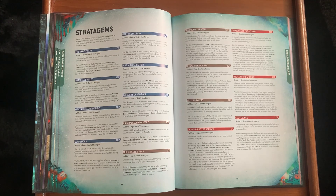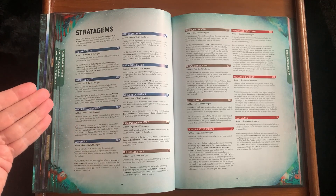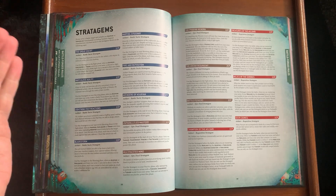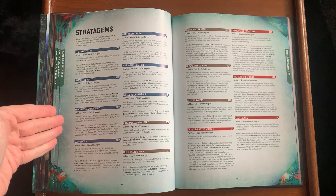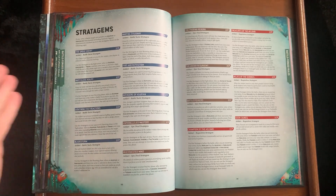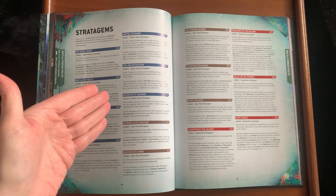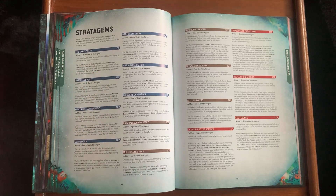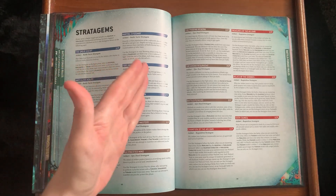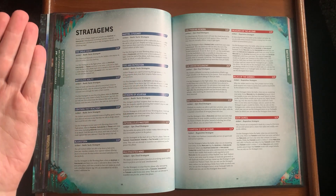Looking at the stratagems for Eldar players: Martial Acrobatics will come up often since you'll now need a lot of Guardian squads — re-roll those ones to hit. Bladestorm will also be used a lot on Dire Avenger units: an unmodified hit roll of 6 with a shuriken weapon scores an additional hit. Matchless Agility remains the same. Lightning-Fast Reactions is now one command point — I like that. The Avenger's Tactic for Dire Avengers: if they're below starting strength you can shoot again.